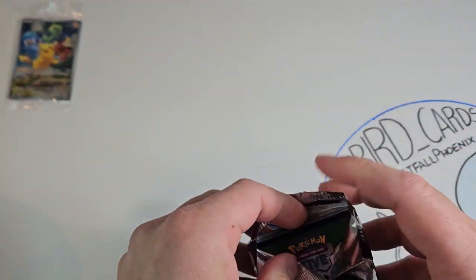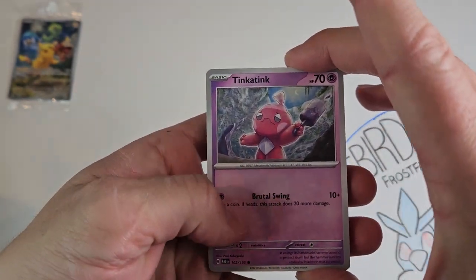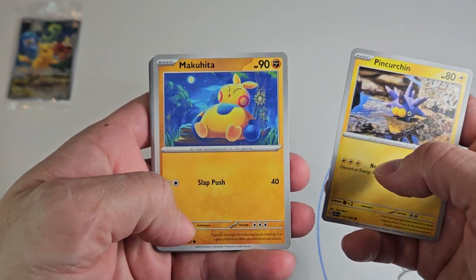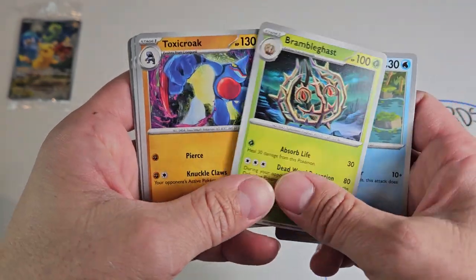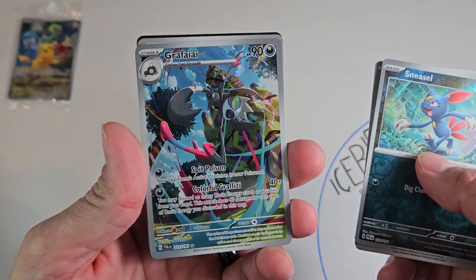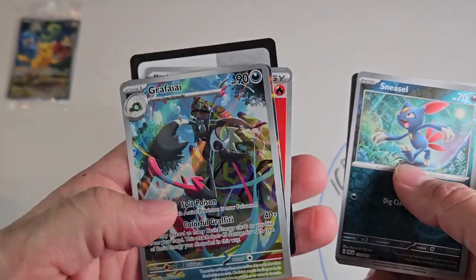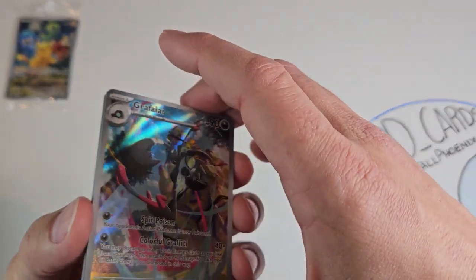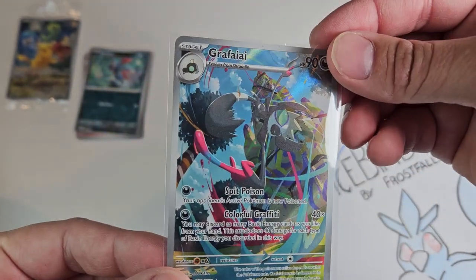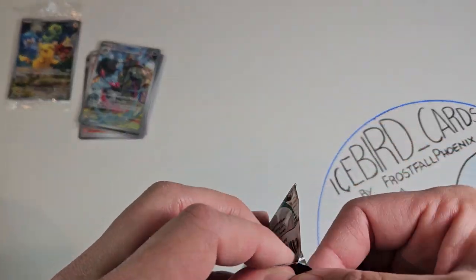Hopefully I can pull my Frigarath art rare — it's the only thing I want. Starting off with Tinkaton, Pinkurchin, Makuhita, Magikarp, Brambleghast, Toxicroak, Croconaw, and a reverse. And we're already getting into it with a Grafaii art rare — look at him go with his ninja painting skills, exceptionally cool. And a Tita holo to finish it off. Let's sleeve up this Grafaii.